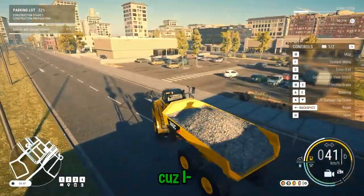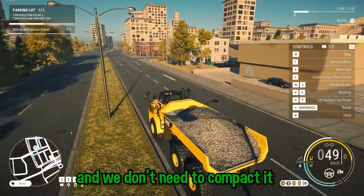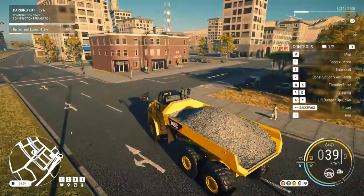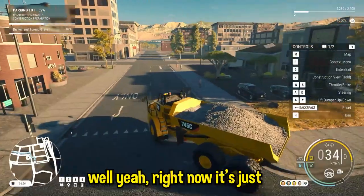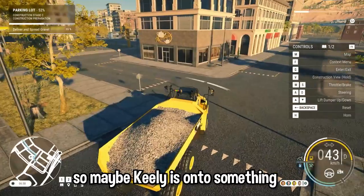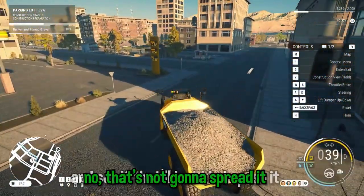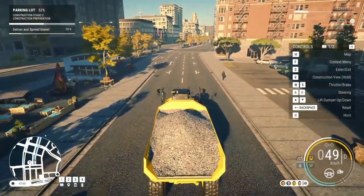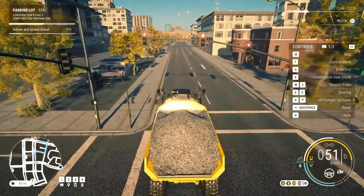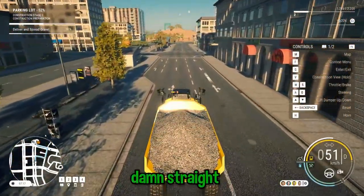I'll do my best. Because I think this machine I'm in, it also compacts it, but we don't need to compact it. Because that's the next step — right now it's just deliver and spread the gravel. Maybe Healy's onto something. Maybe grab that other smaller piece of equipment with the bulldozer head on it and see if that will just kind of push it. No, that's not going to spread — this is spreading it. I'm telling you, Nick should have been doing this. I'm sure he can spread some gravel around. Damn straight.